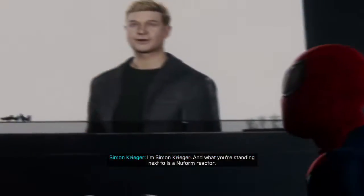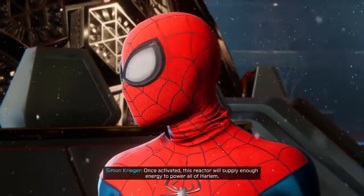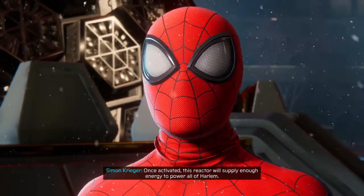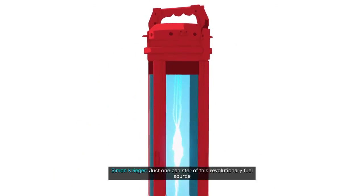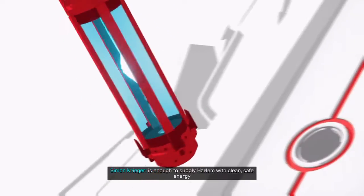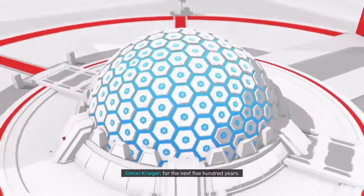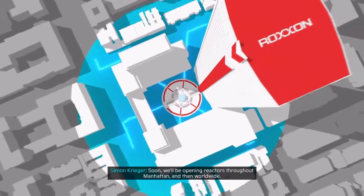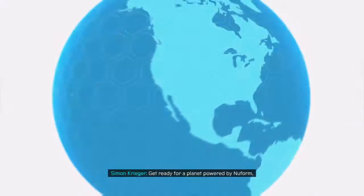Hi there, I'm Simon Creamer. And what you're standing next to is a NuVol reactor. Once activated, this reactor will supply enough energy to power all of Harlem. Just one canister of this revolutionary fuel source is enough to supply Harlem with clean energy for the next 500 years. Soon we'll be opening reactors throughout Manhattan, and then worldwide. Get ready for a planet powered by NuVol.